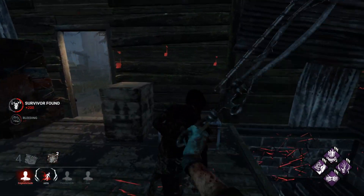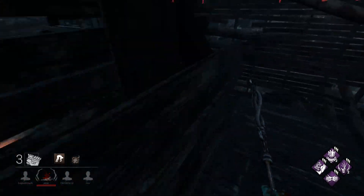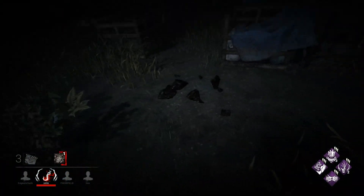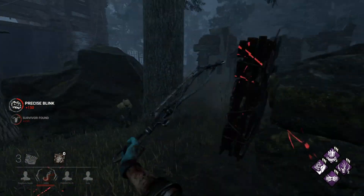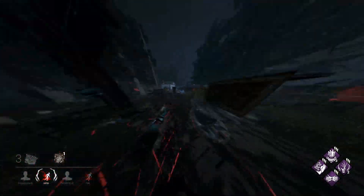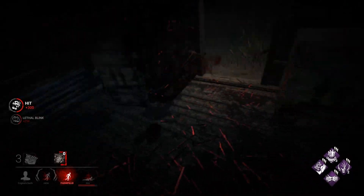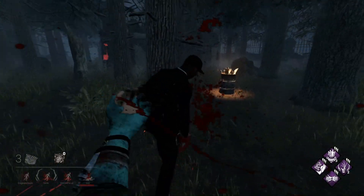She went to the basement - why would you do that? Who goes 'oh god I'm in danger, let's run down to the most dangerous place'? I blinked to get line of sight, waiting to see if she'd vault the window or go to the pallet, and she went to the basement. I wouldn't be surprised if she just holds W far away from basement. I almost blinked down to the basement - that was close, that would have been sketchy.